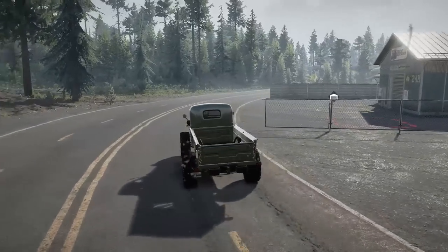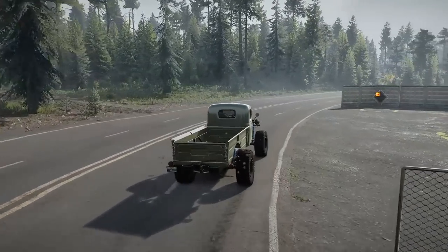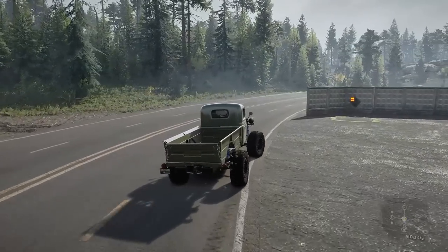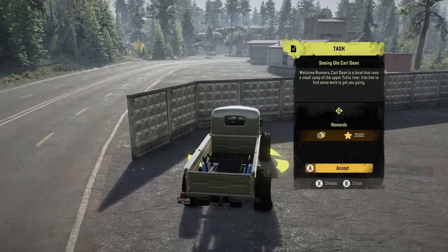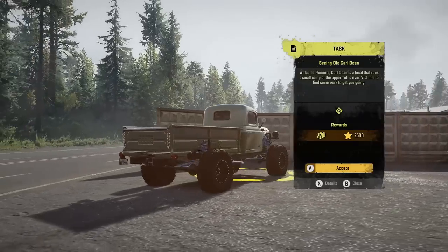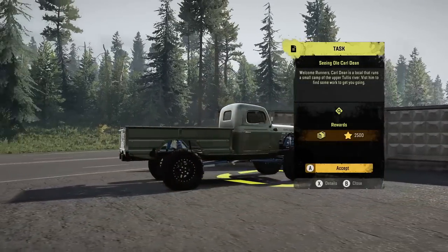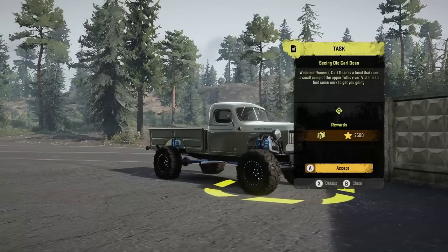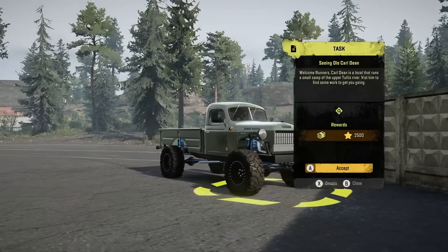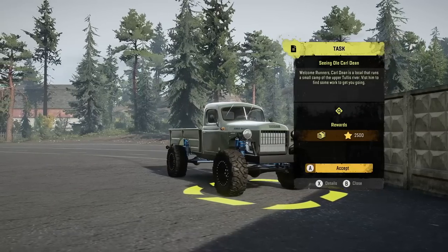It's almost like it's weird in a relaxing way, you know? Now we do have an initial starter mission right here — let's see what they want for that. It says: welcome, runners — Carl Dean is a local that runs a small camp of the upper Tullus River. Visit them to find some work to get you going.